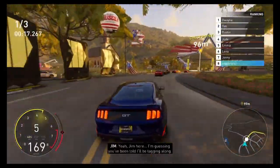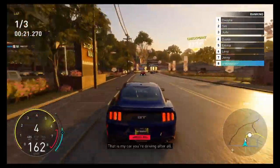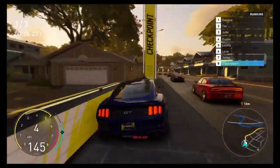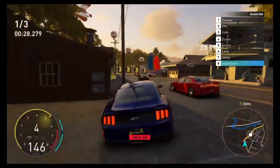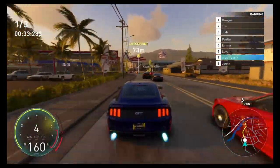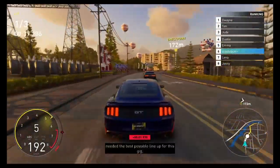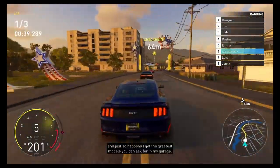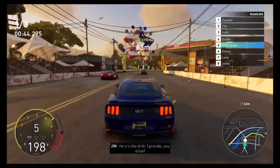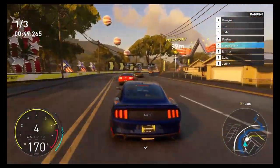We've got Jim here giving us a bit of advice and driving tips. Just trying to use the map where possible, trying not to hit too many lampposts as that slows us down, and certainly don't want to go wide into the barriers. Here we can maybe slip up the inside and just push through there.